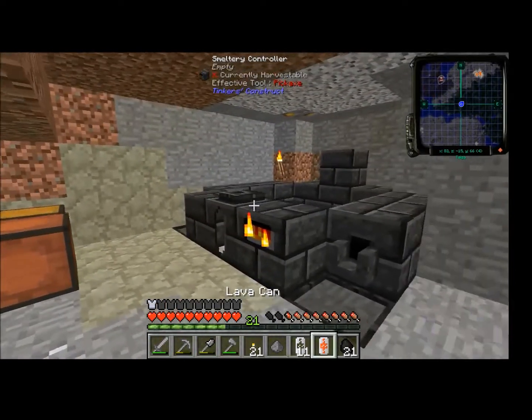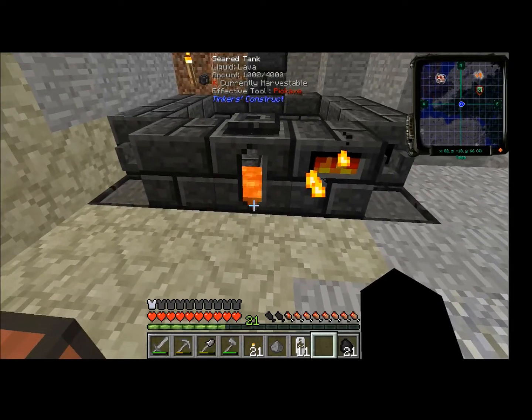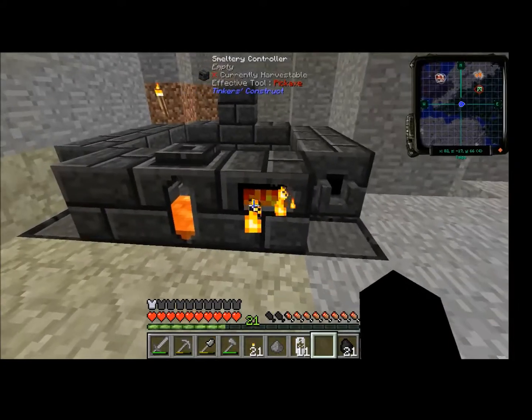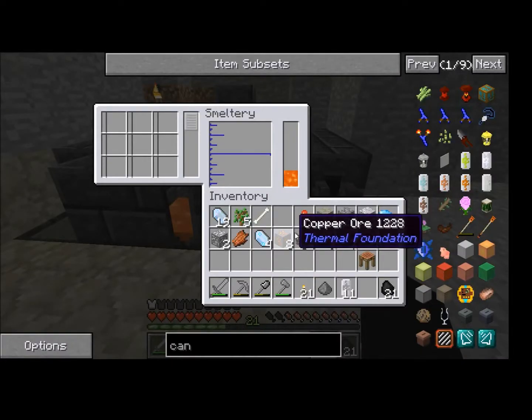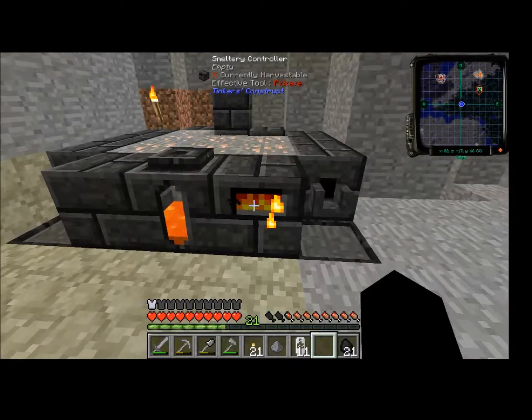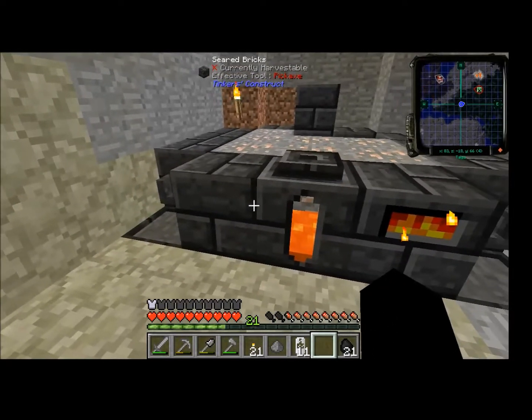We have our can of lava. Just right click on this tank — it gets rid of the can, which is unfortunate, but it'll have to do for now. We want to smelt our iron, so it's going to take time to heat up, and when it does it's going to turn into liquid iron, and then we can use it to cast iron stuff.